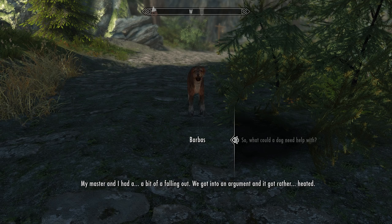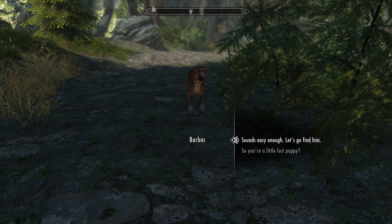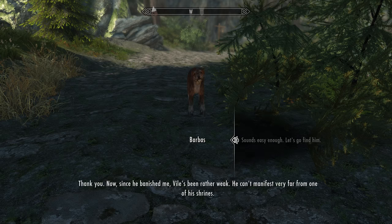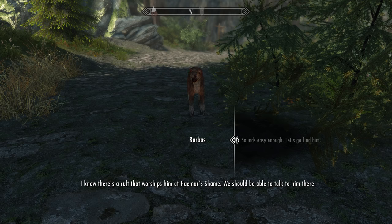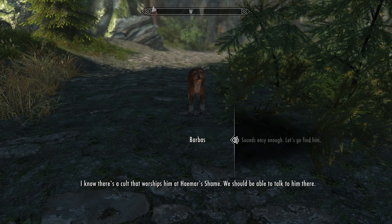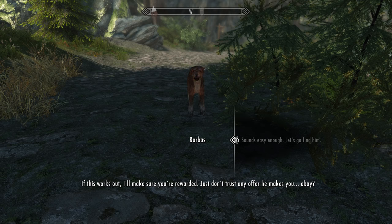Barbas explains: 'My master and I had a bit of a falling out. We got into an argument and it got rather heated. He's kicking me out until I find someone who can settle our disagreement — that's where you come in. Since he banished me, Vile's been rather weak; he can't manifest very far from one of his shrines. I know there's a cult that worships him at Haemar's Shame — we should be able to talk to him there. If this works out, I'll make sure you're rewarded. Just don't trust any offer he makes you, okay?'